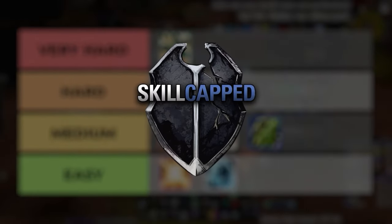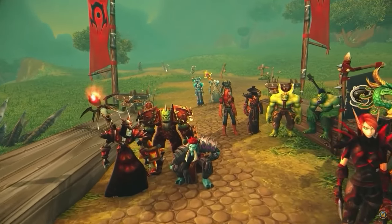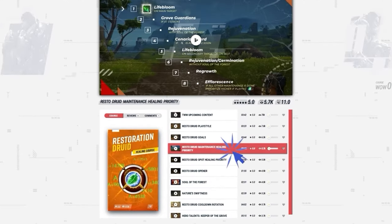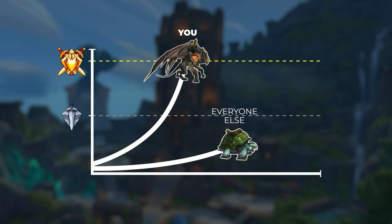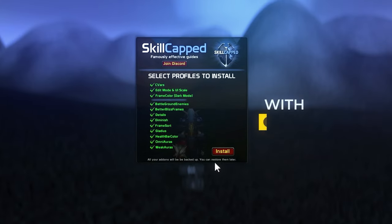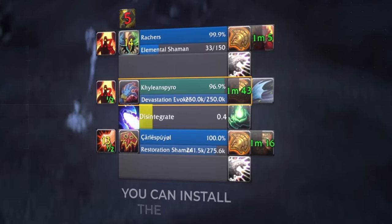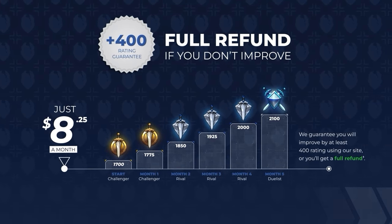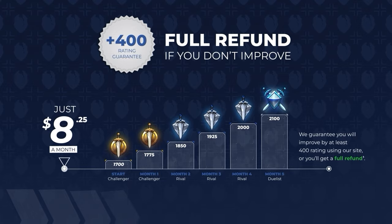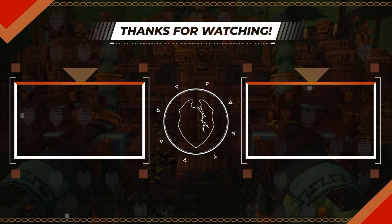We've spent the last 3 months working side by side with the best players in the game to craft brand new healing courses for The War Within, allowing you to skip the entire learning process while everyone else is lagging behind. We've even leveled up our revolutionary add-on with brand new updates for The War Within, which can set up your UI in a matter of seconds. To get started, check out the exclusive offer below and learn how you can gain 400 rating risk-free. Good luck in The War Within — see ya soon.